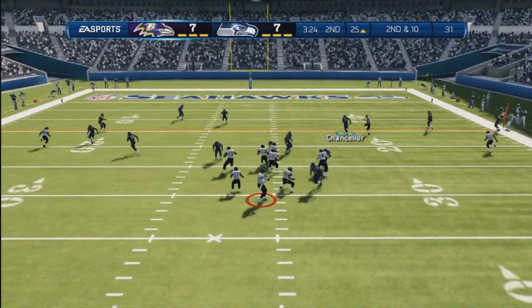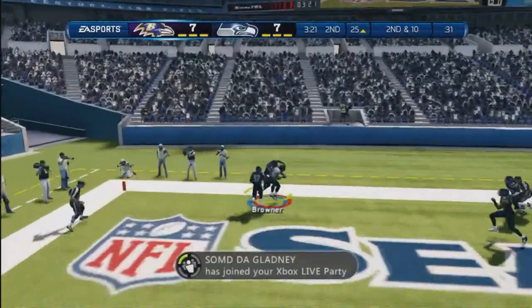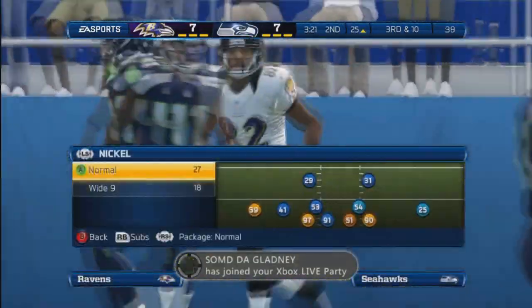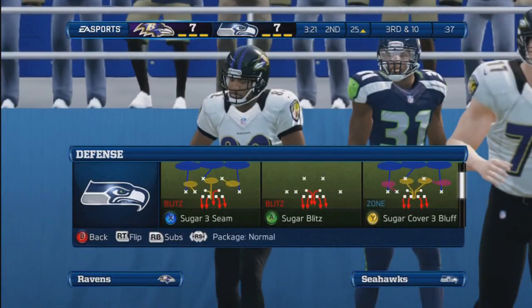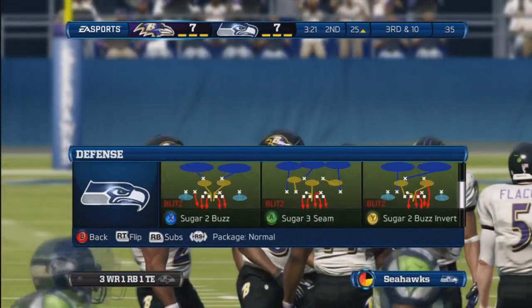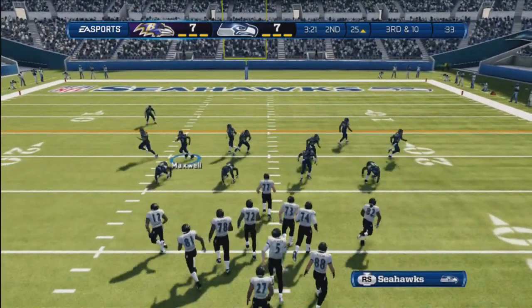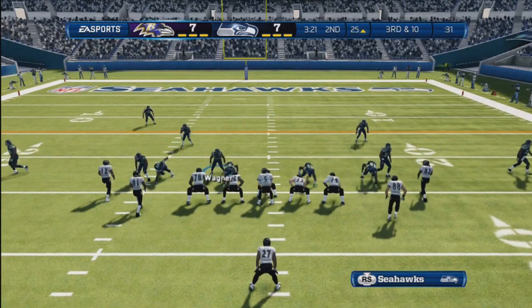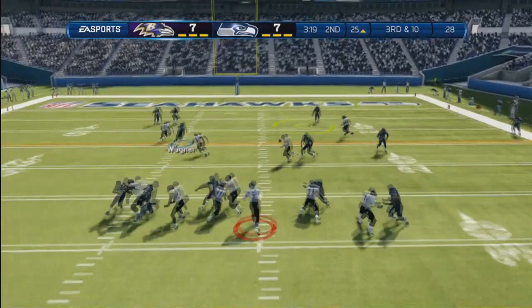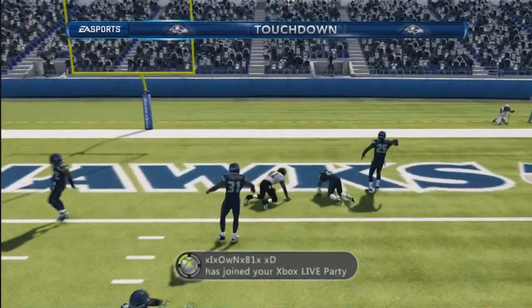We're going to man up the DT on the running back, which is pretty much a waste because he's blocking the running back anyway. He's just trying to lob it up to get a nice catch, but he doesn't get it. So I'm going to switch it up to the 4-1-6. He's going to block everybody since I'm sending the blitz, and this time he comes in out of a tight formation under center — quick pass — he comes in and scores right away.